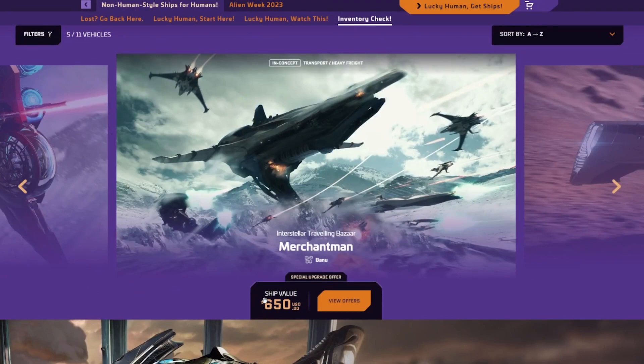Alright, the Banu Merchantman. This one has been in the works for about six years. We watched their progress — they showed some of the rooms in a video; there was an Inside Star Citizen just for the Banu and the BMM. The main price started at $250, and now each year it has been increasing. Now the price is $650, which I think is still worth it — it's not as bad as the 890. I feel like this is gonna look way better than the 890, and the BMM is gonna completely destroy it once it's out.